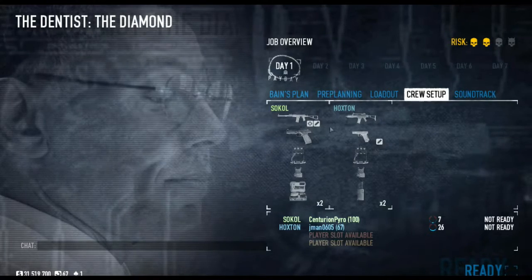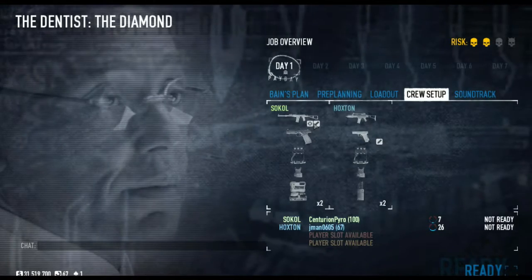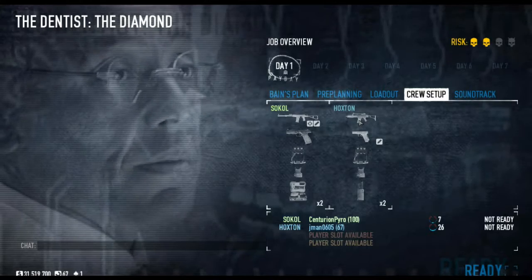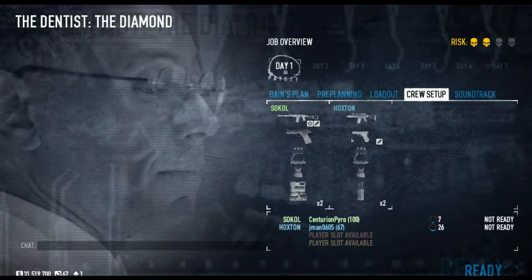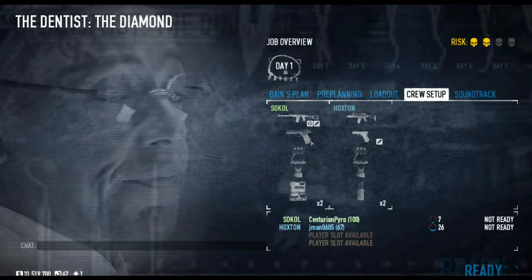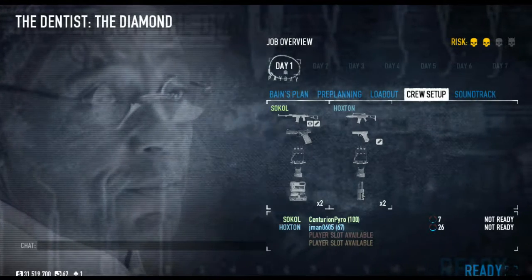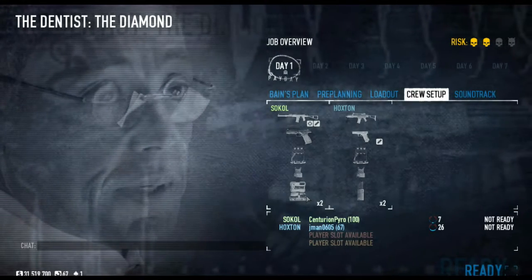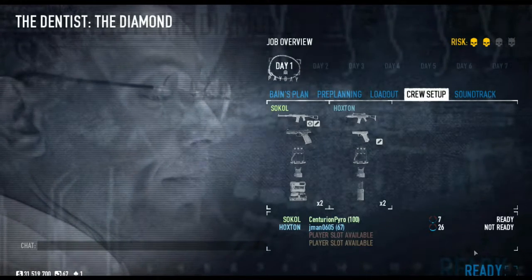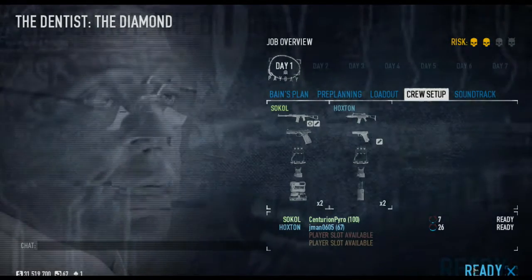Crew setup: Miles is running a rifle with a silencer and a scope — actually no, it's the White Streak. I'm running a JP-36 rifle and a silenced pistol. We've both got electric brass knuckles and lightweight ballistic vests. I've got ECM jammers, and he's got medbags. Even though it's a stealth thing, that's ominous. I plan for every occasion. I'm level 26, he's on 7 risk. We're going to get into this game.